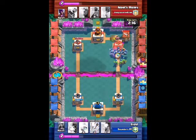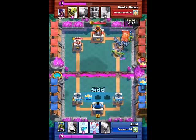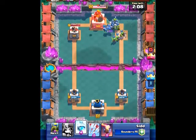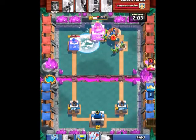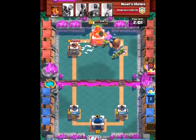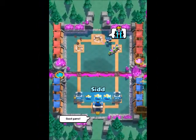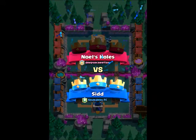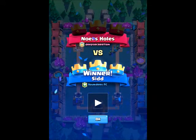I see a barb hut and he probably has no elixir, so I'm just gonna kill it with the goblin barrel. Every single troop helps out, and I place my freeze so perfectly - both his towers are frozen and they can't do any damage to my troops. Bang, I just won because he couldn't do anything. He tried to place a giant to distract my troops but that didn't help at all. That was a quick battle.